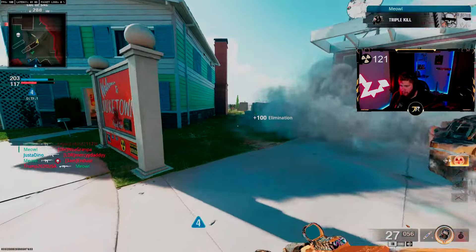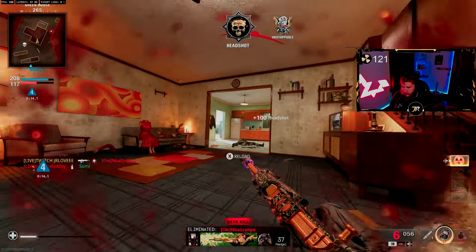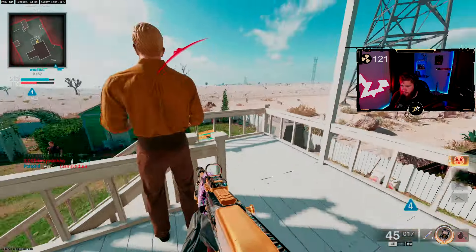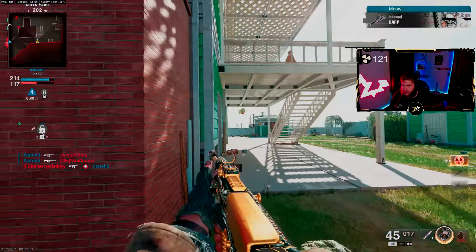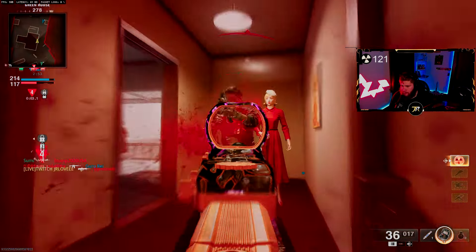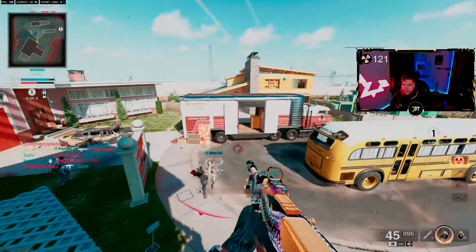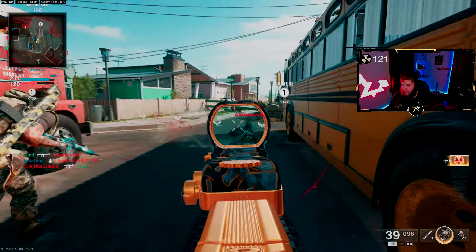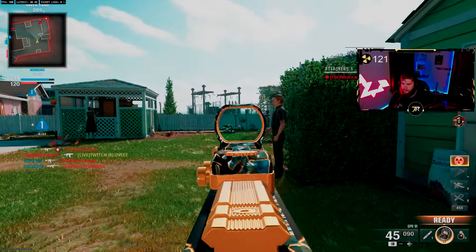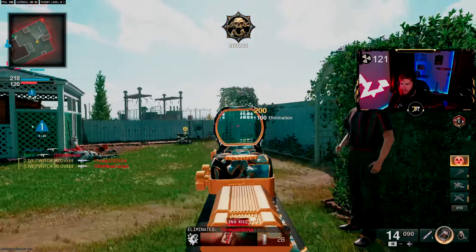The enemy team is throwing smokes, bro — these kids are weird. Do you guys ever get like good game after good game, and then all of a sudden you get into a lobby where three straight lobbies they use something absolutely stupid? The next few lobbies are gonna be smoke-infested. I dropped that wall having packet loss — ping bouncing around.